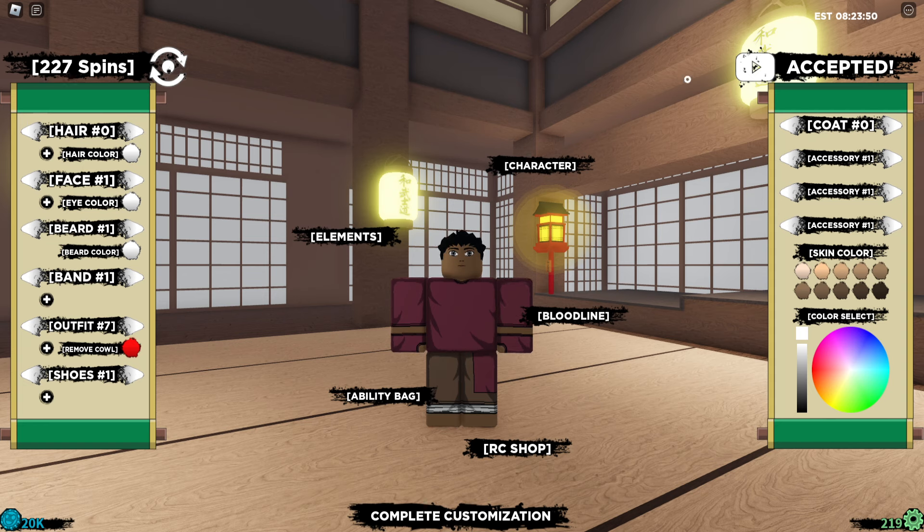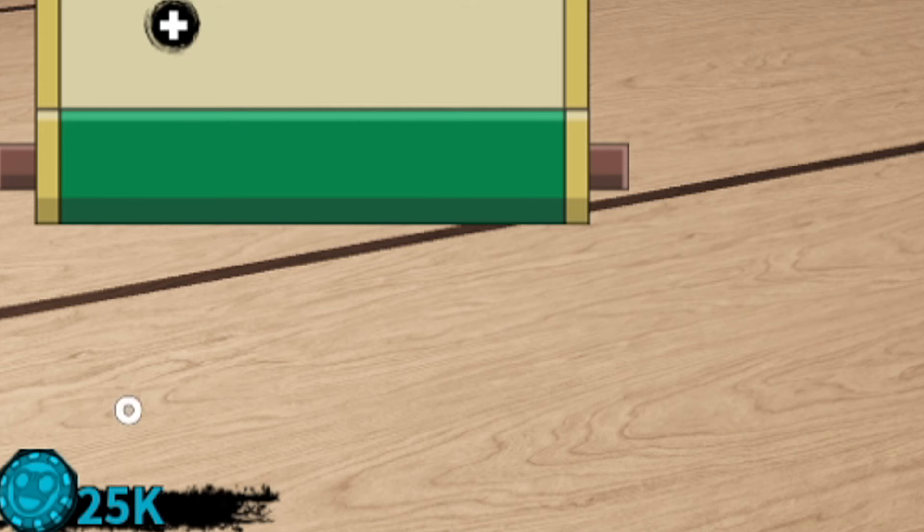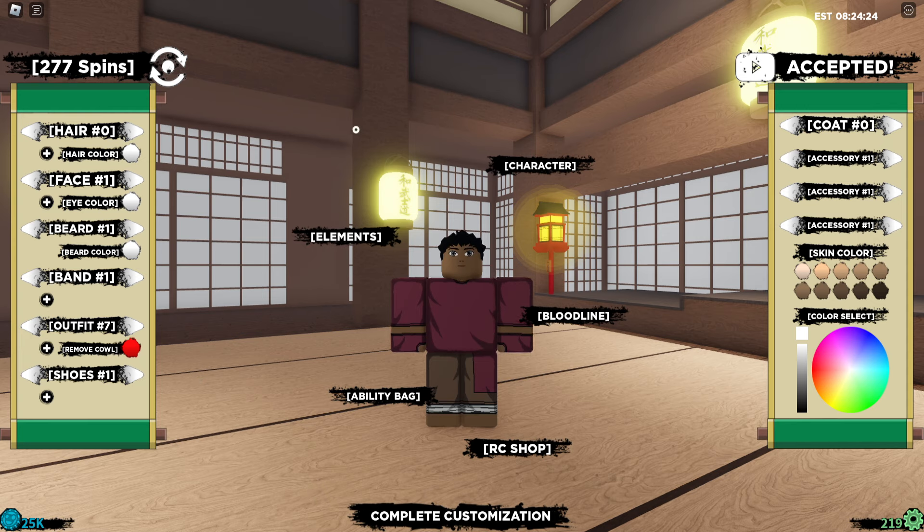I expect they'll probably be adding the same amount for the next code. Look at that — 100 spins again and 10k row coins. But for the next code, 'watin dewonk,' I'll remove the spacing — boom. Okay, that is actually less; we only have 50 spins and 5k row coins. They actually lessened it on the third code.